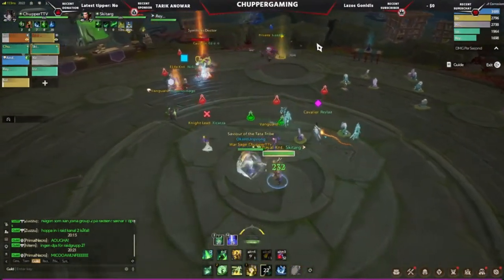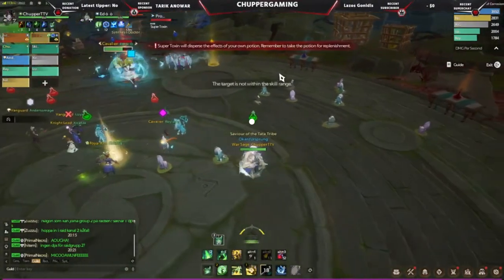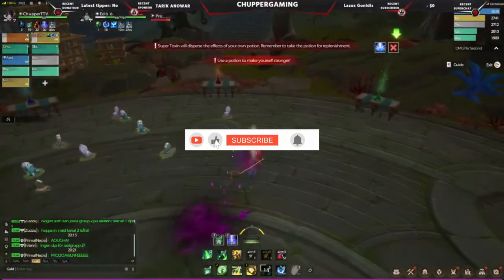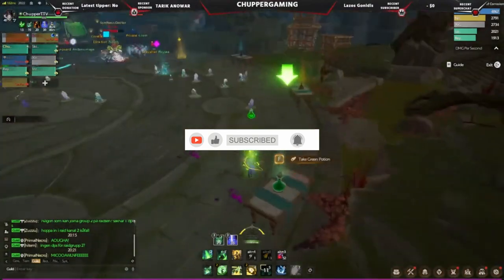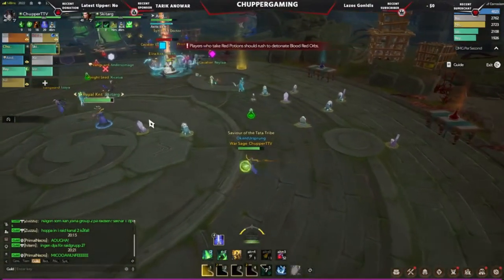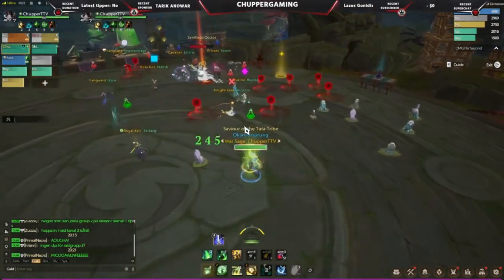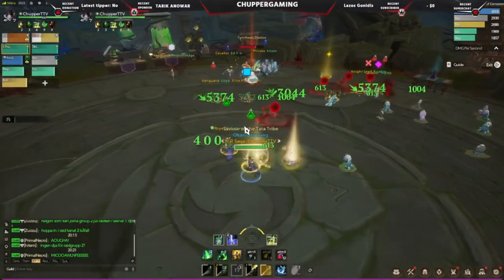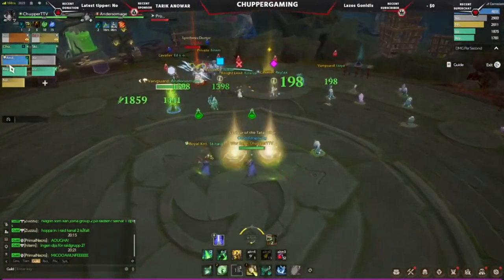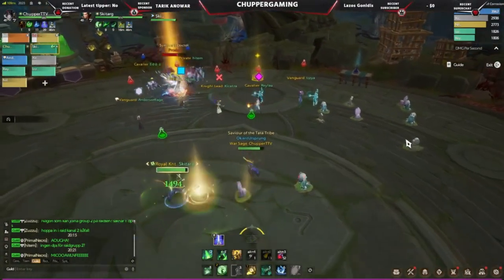The same for the red one. For the green, it's two slimes coming and hunting the ones with the green potion, which is pretty much the healers, and at the same time it's giving damage over time. So the other team has to be killing these two slimes when they're summoned. The same as the red potion — the one with the red potion must walk over it with them.